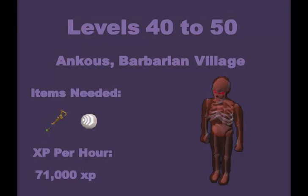From levels 40 to 50 we're going to be killing Ankou in the barbarian village. The items you need are a split bark wand — which is the best wand you can use at your level — as well as air runes. We don't need to be using other runes just yet as Ankou still have fairly low defense. The XP per hour is much better than skeletons here, clocking in at around 71,000 XP, so getting to level 50 should take hardly any time at all. You can also gain a bit of money if you pick up their drops: herbs, charms, blood runes, death runes, and noted pure essence.